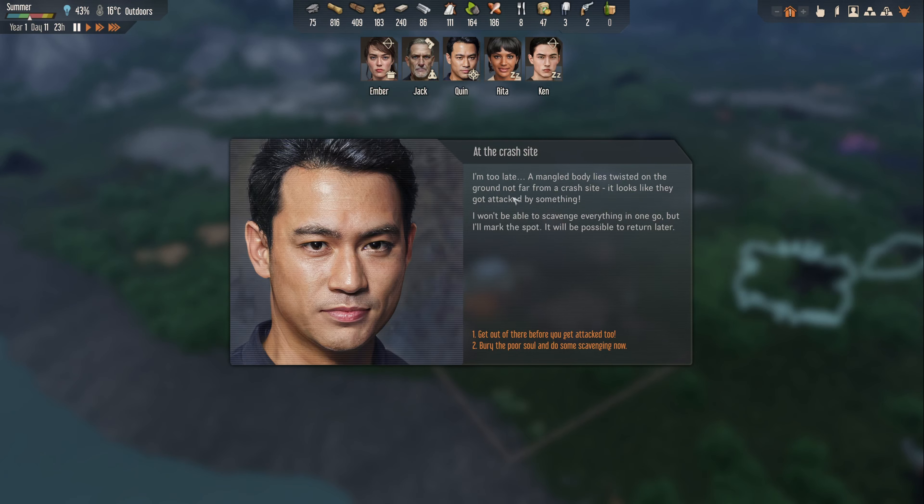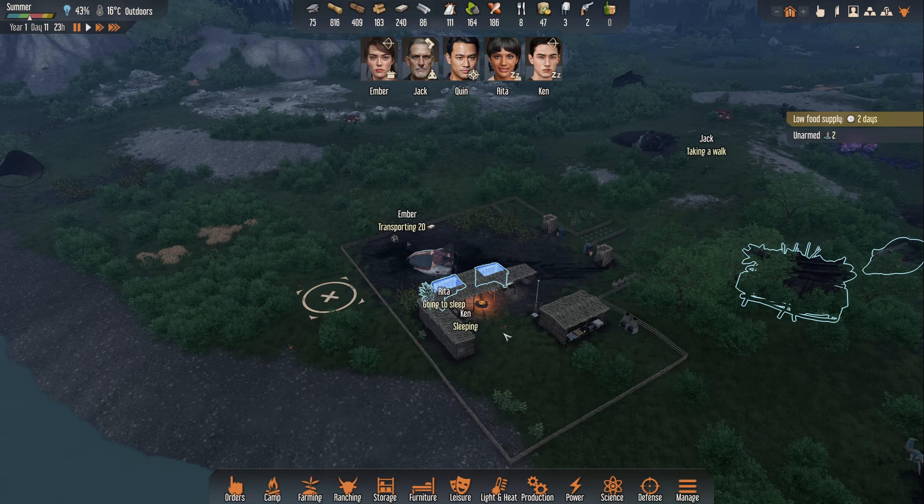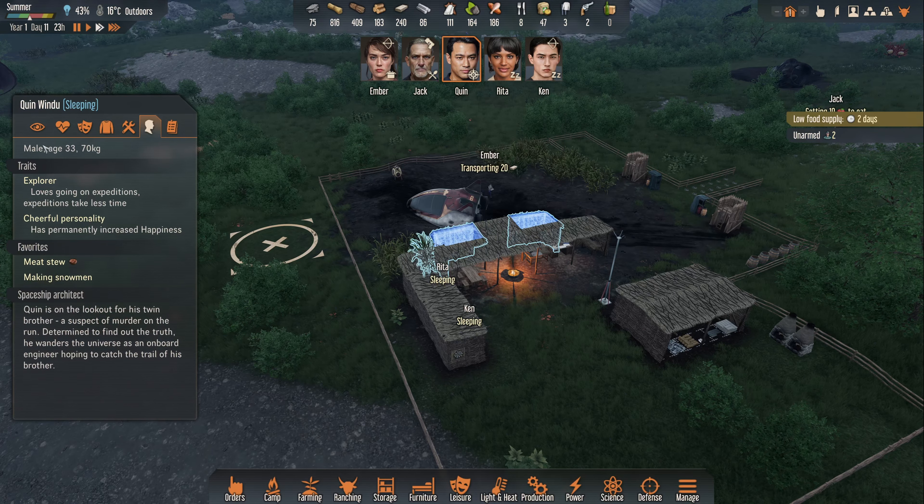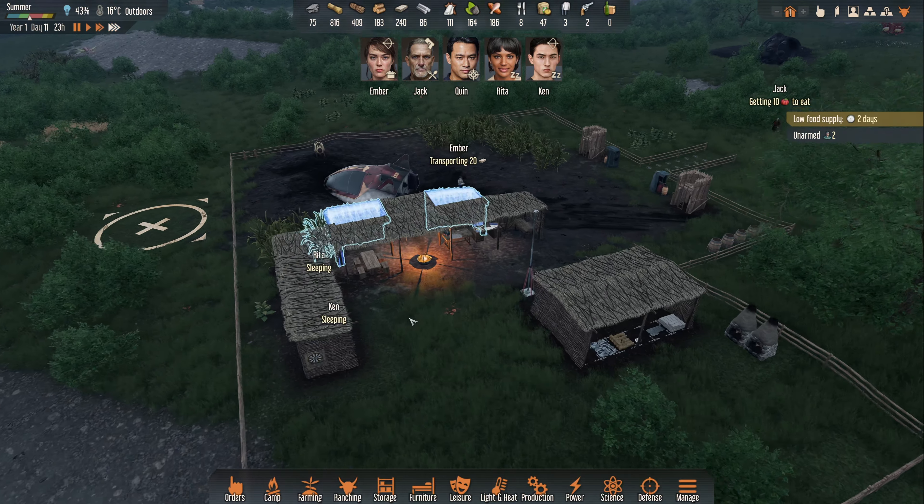A bit later the expedition was complete. A mangled body lies twisted on the ground not far from the crash site — it looks like they got attacked by something. I won't be able to scavenge everything in one go but I'll mark the spot, it will be possible to return later. I'm not going to risk Quinn here honestly — he has to return immediately. He is one of my most valuable ones as he is so good at researching. I can't risk that.